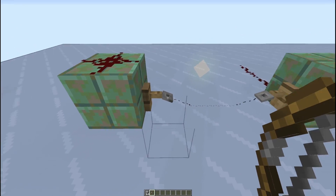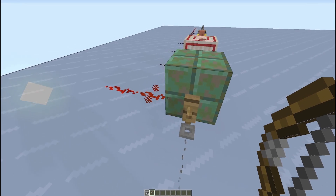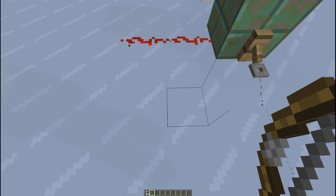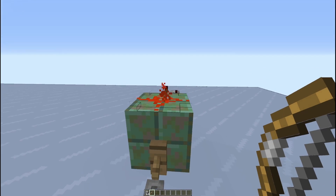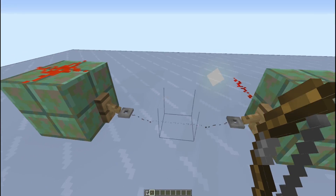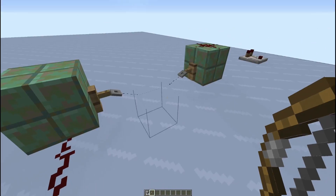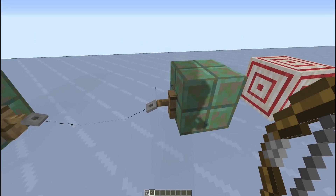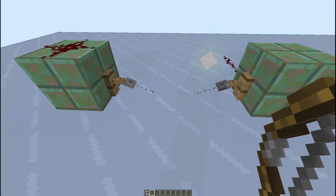Lastly, we've got the tripwire — just the tripwire hooks with string in between, mounted to blocks. When we step on it, you can see it lights up coming off of it, or even up on top. If you had redstone on a block underneath one of these hooks, that would light up as well. You can sneak past it by walking where the hook is — only on the wire itself does it go off.